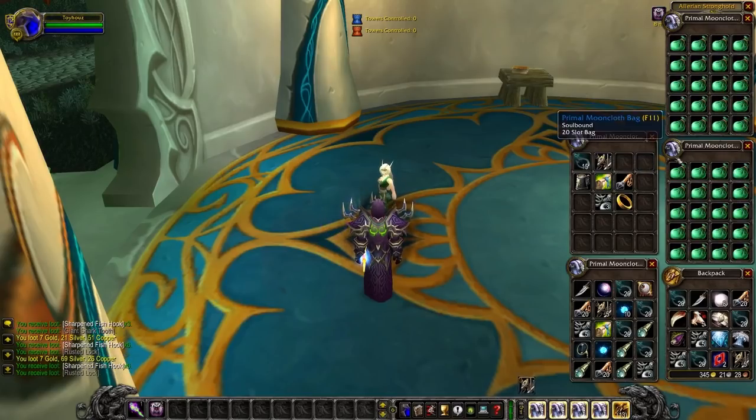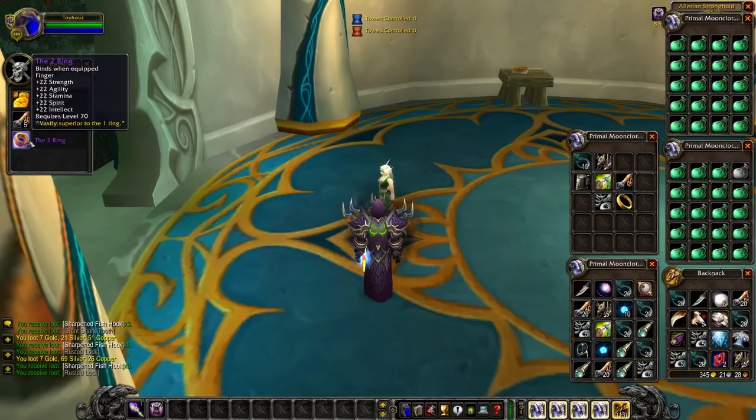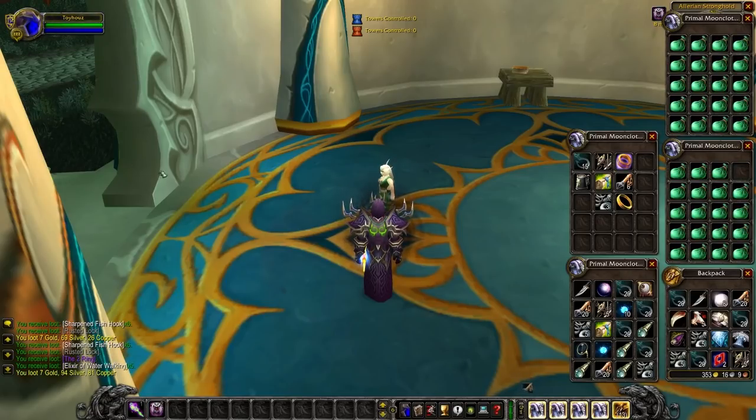Moving on to the last 40 bags — oh, the Two Ring! This sells for a ton of gold because it's the feral best-in-slot ring in Burning Crusade. It's got 22 of strength, agility, stamina, spirit, and intellect and is vastly superior to the One Ring, which can only be fished up in major cities. Cannot believe we just got the Two Ring! If anyone was wondering where you get it — now you know. That is crazy!